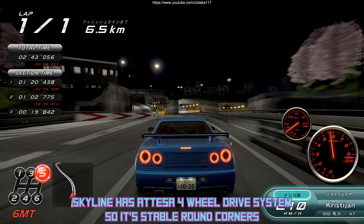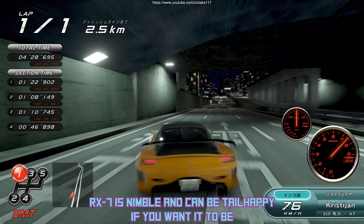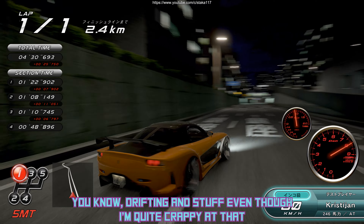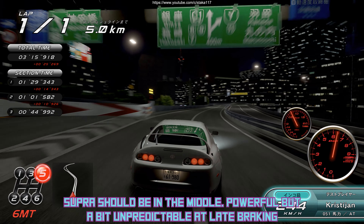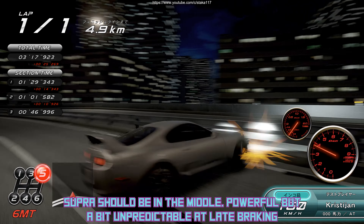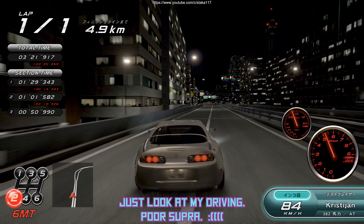The Skyline has an ATTESA 4WD system so it's stable around corners. The RX7 is nimble and can be tail-happy if you want it to be — drifting and stuff, even though I'm quite crappy at that. The Supra should be in the middle: powerful but a bit unpredictable at late braking. Just look at my driving. Poor Supra.